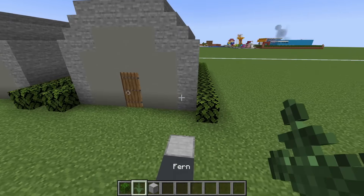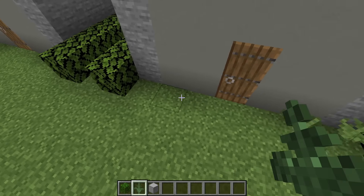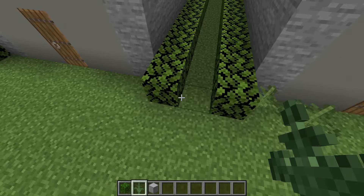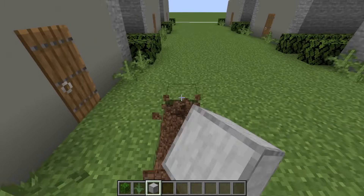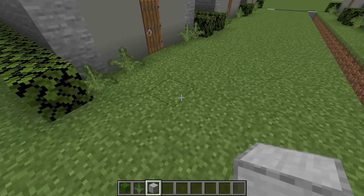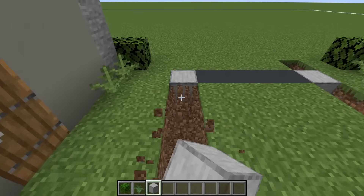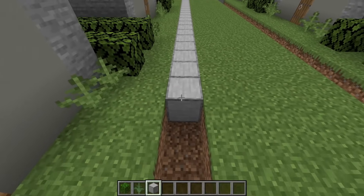We then want to place two ferns extending inwards from the leaves towards the door in front of each one of our barracks. We then want to extend our smooth stone row along the lengths of our barracks on both sides, and the smooth stone wants to line up with the leaves.